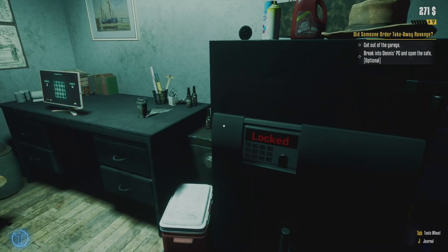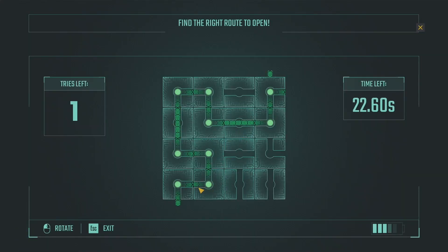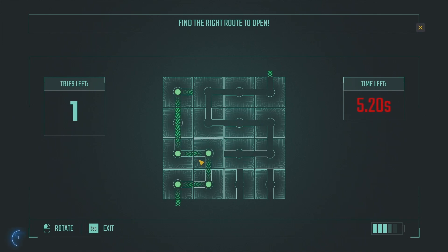You'll also have the option of unlocking safes. You come over to this computer and change the settings to get inside the safe. Mini games are a lovely thing in this game and I love a little mini game or two. Anyway, moving on to the next part.